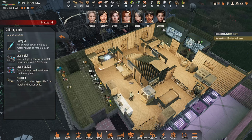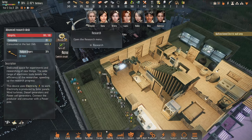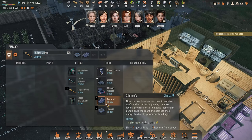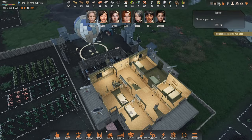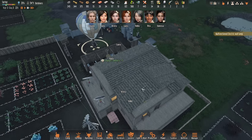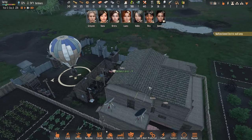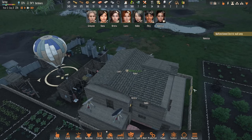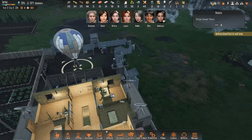We definitely want solar roofs now, because if we could swap out the whole of the house roof for a solar roof - or even just a partial part of the roof for a solar roof - man, that would be pretty dope. We could have all the power we ever want.